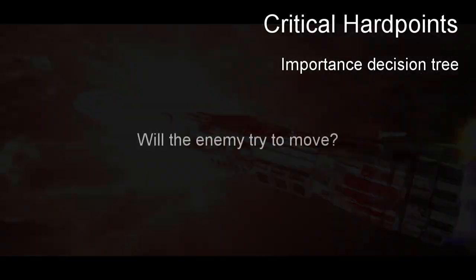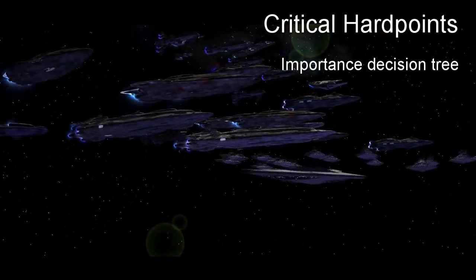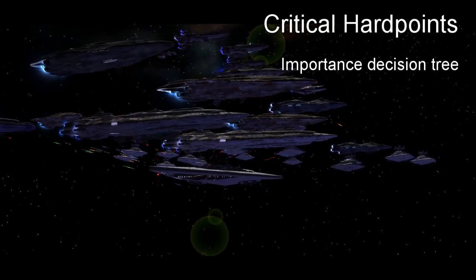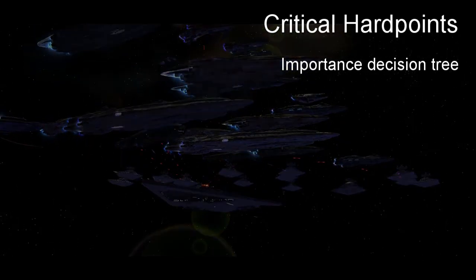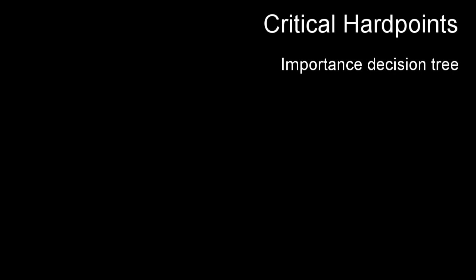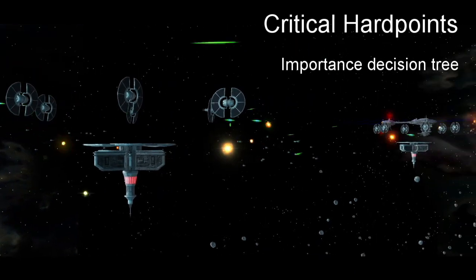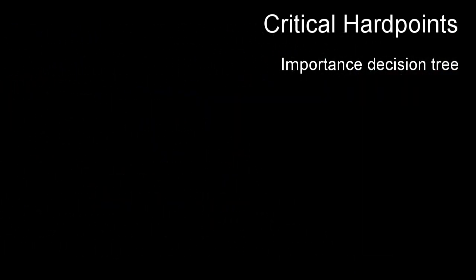Will the enemy try to move at all? If you're in a rather static line battle, the enemy would be unlikely to move. This can change if you plan on retreating one of your ships to recharge shields — the enemy might elect to go for the kill on it, making their engines an important target. Are the fighters any good against your fleet? If you have a lot of AA already, or the hangers house fighters that can't really hurt your plan — like A-wings against capital ships, or bombers against other fighters — you won't gain much by killing the hangar.